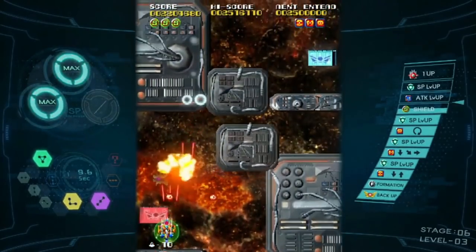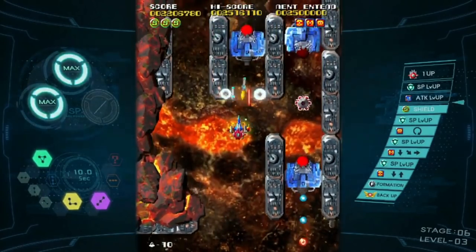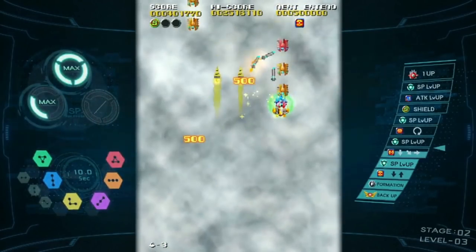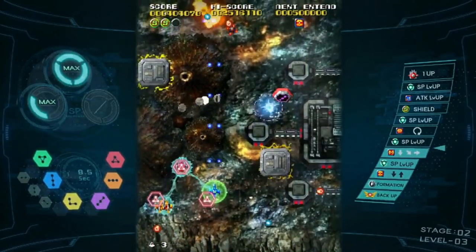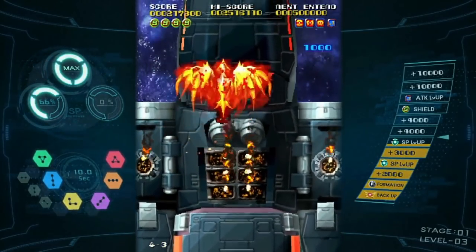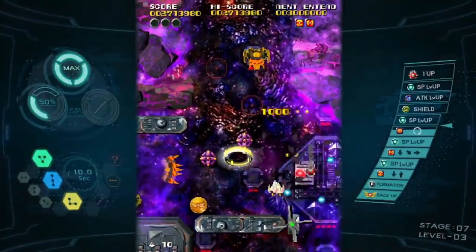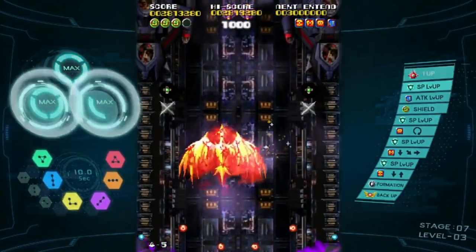Simply pressing the formation button slows time, allowing you to position your ships into the shot formation you want, then pressing it again to accept. Your front ship determines your main shot type, while the middle affects your charge shot. You also have special formations that you collect throughout each stage, each with their own layout and attack. Every one of them is useful for certain areas and bosses, but the most useful is the series staple Phoenix. Once you've collected all the formation icons, it unlocks the Invincible Phoenix, letting you clear normally very difficult areas with ease and take out bosses much more quickly. It's so powerful that it makes other formations almost obsolete, as there's really no penalty for spamming it as often as you can recharge it.